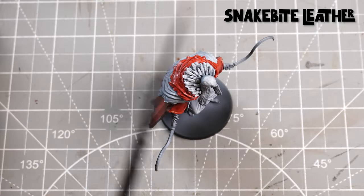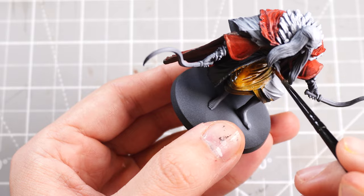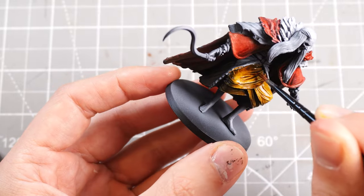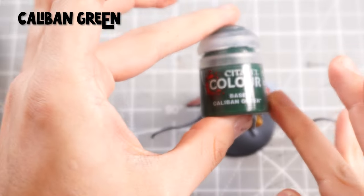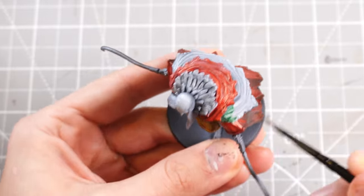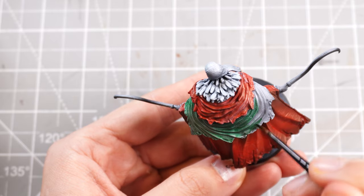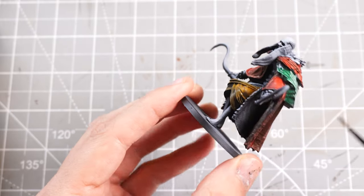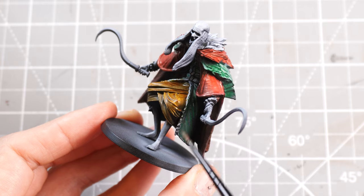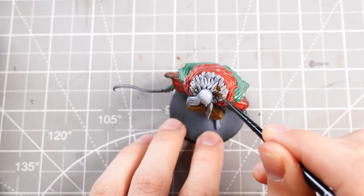Once I have the Blood Angels red applied to that part of the model, we're then going to move on to some snakebite leather, which is a nice medium kind of brown color. I'm going to get that applied to the leg wraps. Then we'll move on to the sort of main separate color from the red, which I'm going to base with some Caliban green - it will sort of break up that red quite nicely. It's looking a bit colorful at the moment, but don't worry, we're going to start toning that down. I'm painting all the under parts and the arm sleeves with the green. There are lots of good references online that you can follow - I'm also following the art on the cards as well.